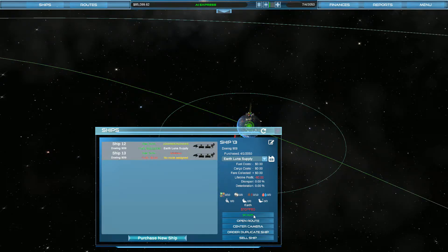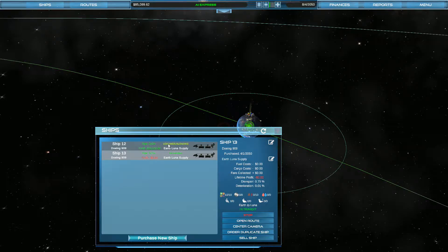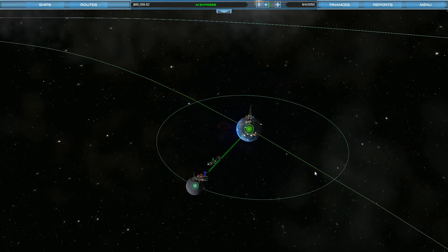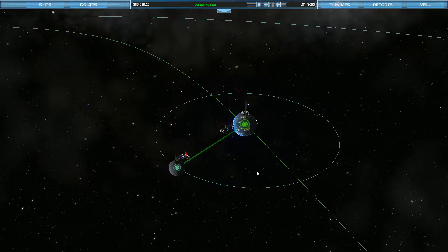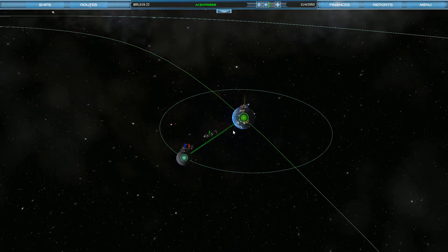This one hasn't even started yet, which means I'm going to make a lot more money. It's making a profit of 23, and this one will make a lot more than that, so now I feel a lot better. We're not making a whole lot on the outbound journey, but the journey back has proved to be pretty profitable.